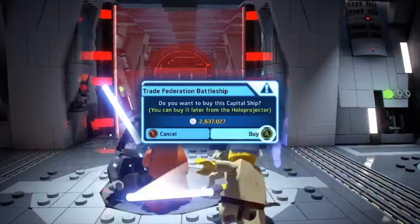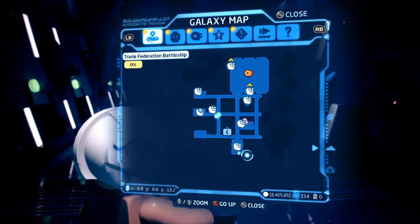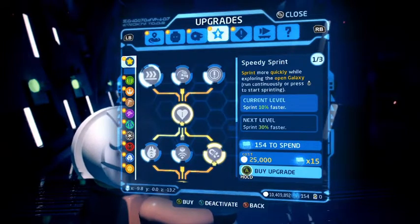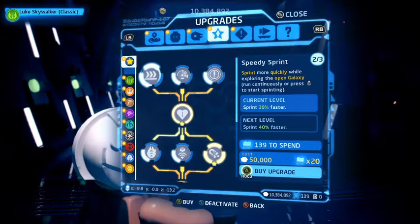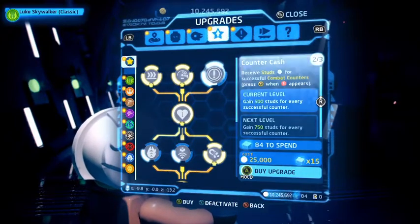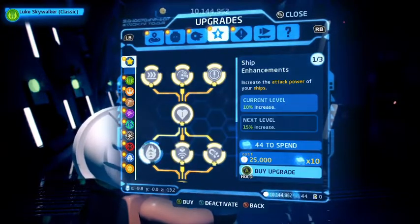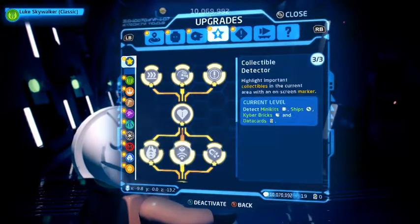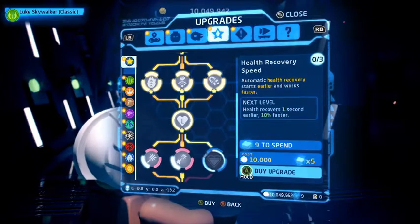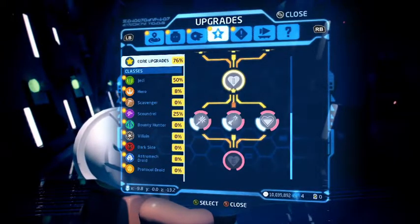3 million studs — well worth it, because this thing is absolutely ginormous and I can't wait to play on it. So we just purchased it. We have 154 Kyber Bricks, so let's get some upgrades, especially the core upgrades. Let's get Speedy Sprint all the way upgraded, then Fast Build all the way upgraded, Counter Cash — very useful — Collectible Detector which now detects Data Cards, ship attack power, Melee Attack Power, Range Weapon Power, and finally Health Recovery Speed. So we only have 4 Kyber Bricks now — we just spent so many on that.